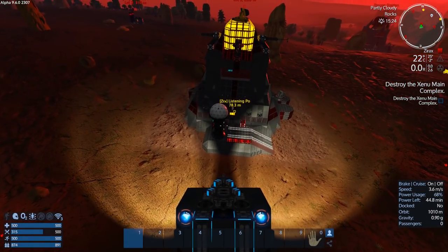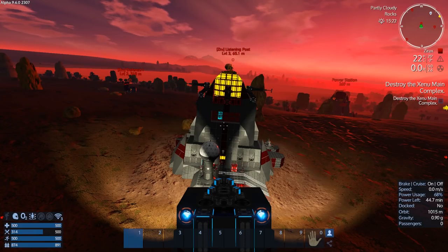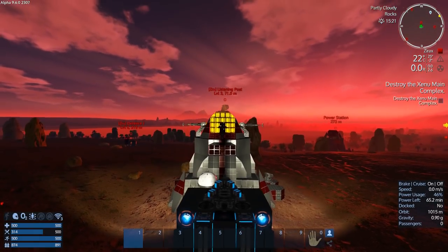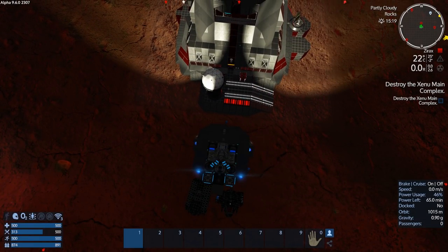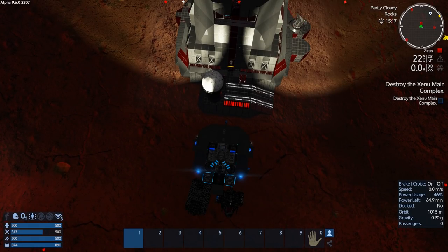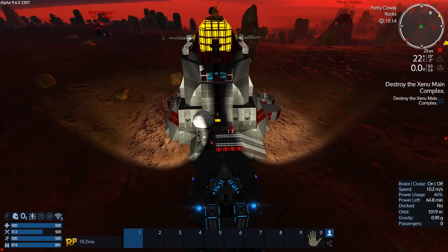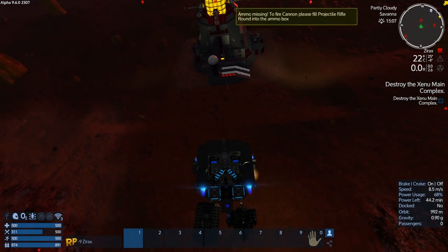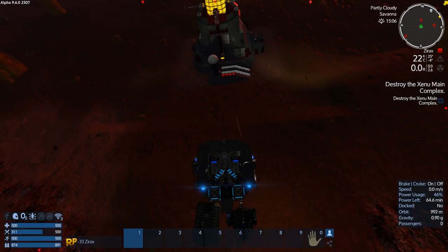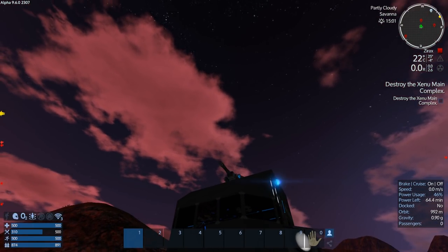This looks pretty good here. I think if we land right in the front — I don't see any Xerox at all. Let's level out. We'll just come down right there. Oh! There is a guy right there, he's shooting at us! It's a good thing I upgraded the windows to armored. He shot right at the window — look at that. He was shooting at me.